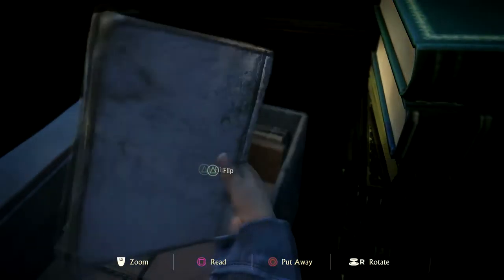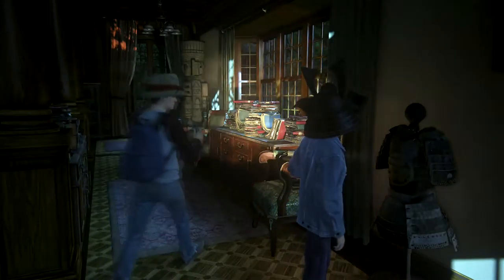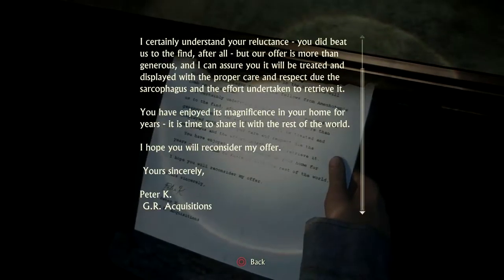Damn it. Journal's about everything in the world, but nothing for Mom. It's a big house. Don't give up yet. Samurai. You recognize the crest? Hollyhock leaves... Tokugawa clan. Right you are. Can you imagine being the one to actually uncover these things? Must be something, right? Is that a letter? What's left of it. Someone wanted to buy their stuff. Guess they said no.